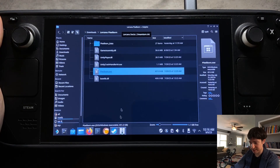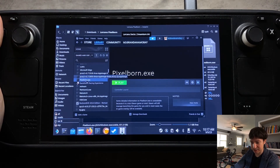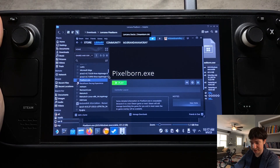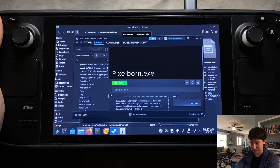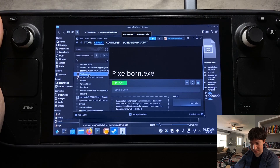Once that's added to your library, come over to your Steam Library and go to pixelborn.exe. Usually it's down at the bottom when you first add it — I just add things to my favorites after that.